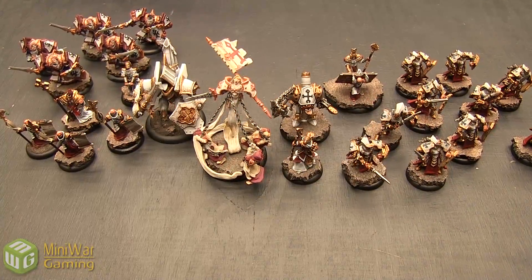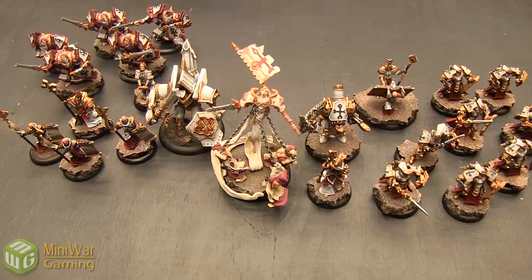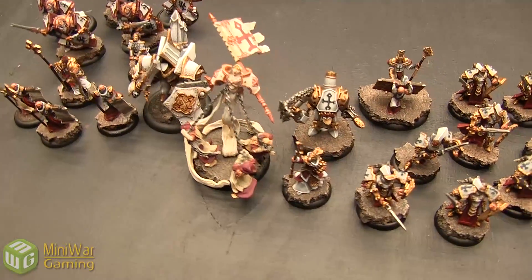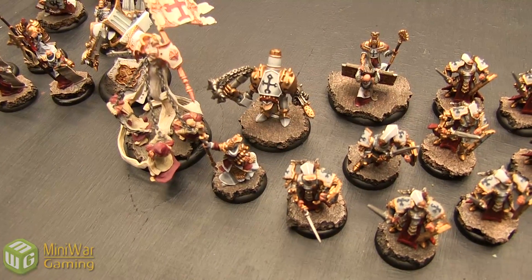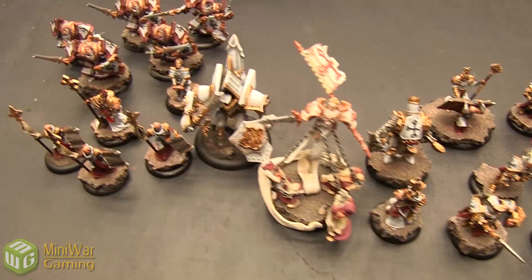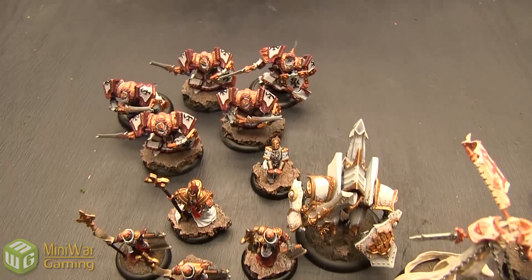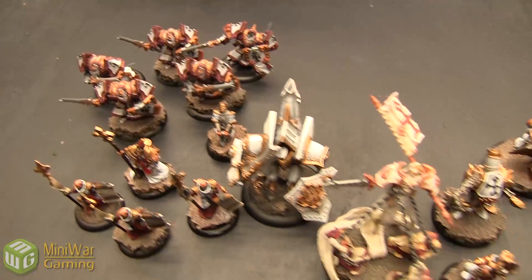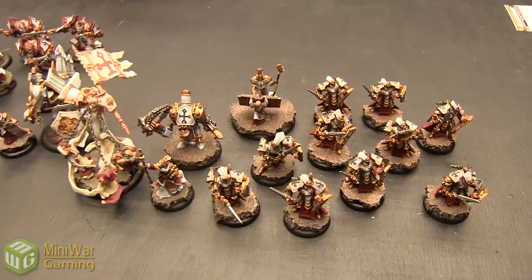Next up, we have my 50 points of Menoth led by the Harbinger of Menoth. With her, she has the Avatar and a little Flamer Jack — the Repenter. I have a Heirophant, a Vassal, a min squad of Choir, my Scinerators, and lastly my Errants. That will be my 50 points of Menoth.